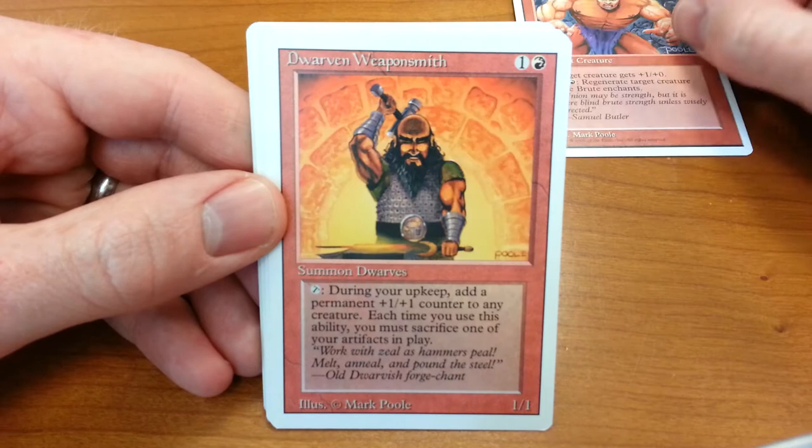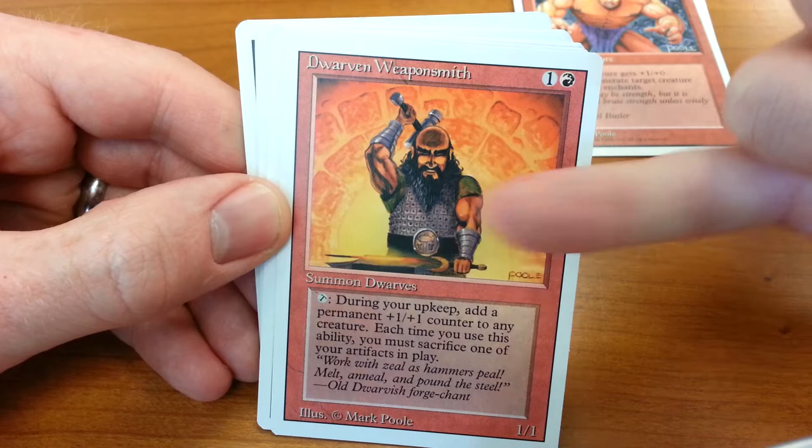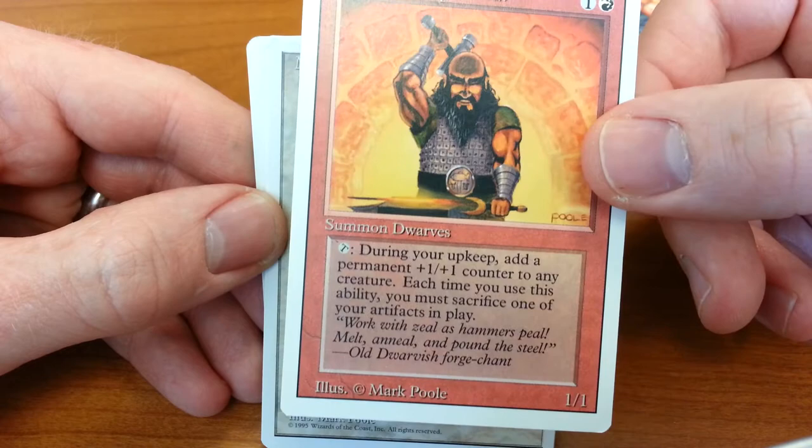Similar with the Dwarven Weaponsmith — very technically good illustration, a lot of good detail work. I like that the hammer on the belt is a nice touch. The idea that he's standing in front of this forge and the light is just radiating out and getting dimmer as it gets farther away. The Dwarven Weaponsmith looks very powerful and strong and happy to be doing what he's doing, even though he's only a one-one creature.